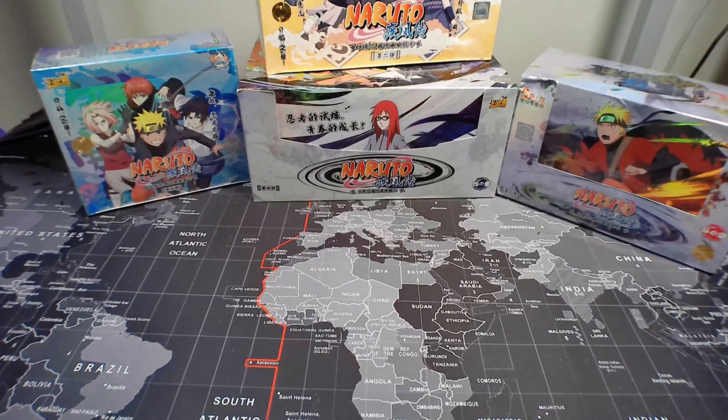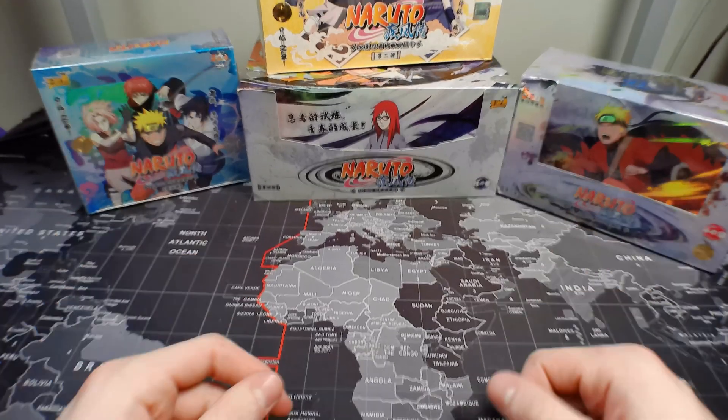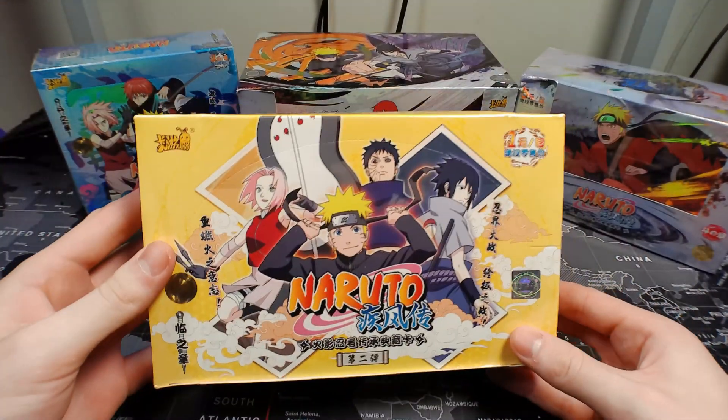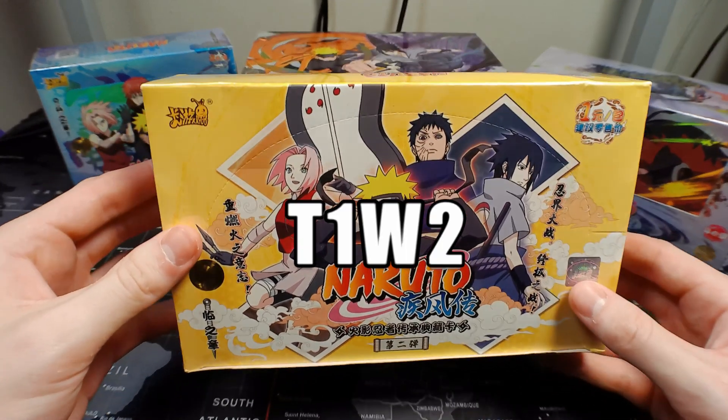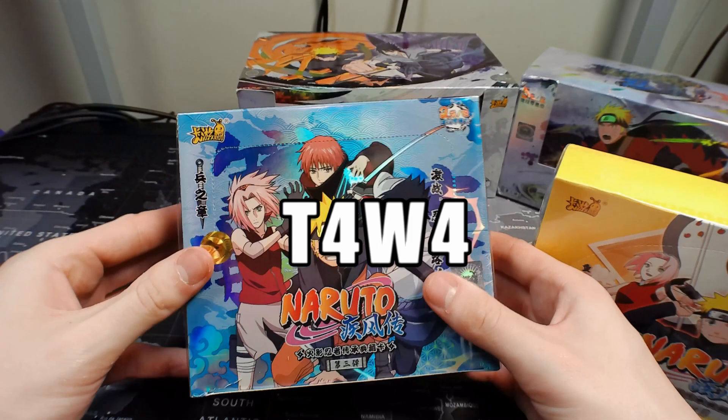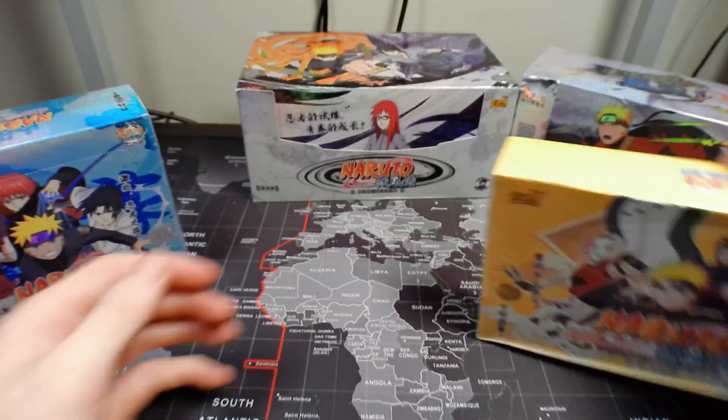What's going on guys, we're back with another Caillou Naruto video. This time we're going to be opening over 100 packs. I try to get boxes from different tiers and waves to get a wide variety of pools, so today we're going to be opening a tier 1 wave 2, a tier 2 wave 3, tier 3 wave 2, and tier 4 wave 4 — that way we have one from each tier and each wave.